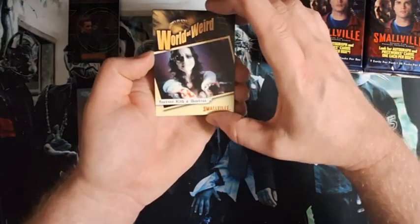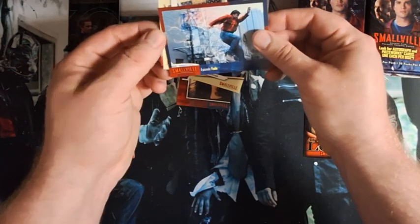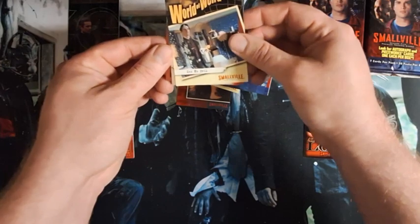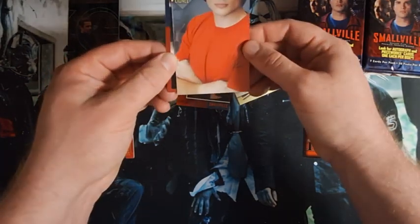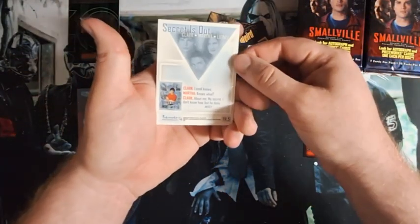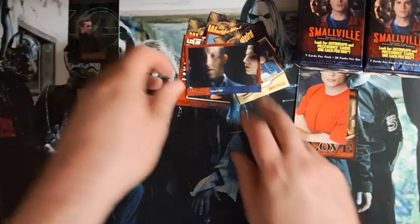Oh yeah. There's Lana. Another world of the weird — he's throwing the glass. Jumping. See no evil. Lionel card — it's a picture of Tom Welling's jaw and it says Lionel, and it's a foil. So that's the secret is out. Oh, you have to make a poster — what is that?